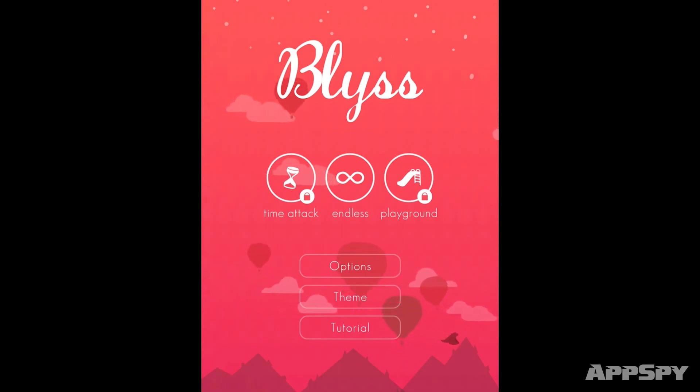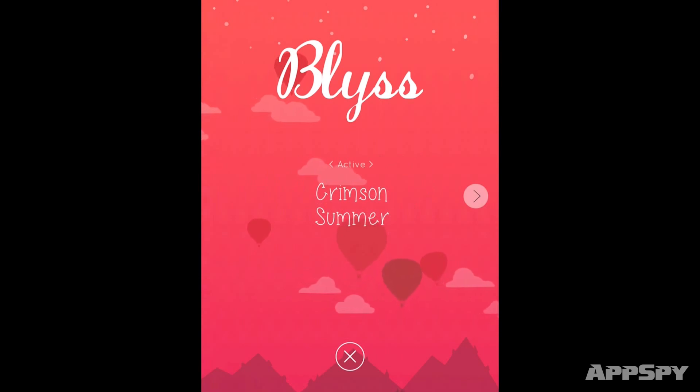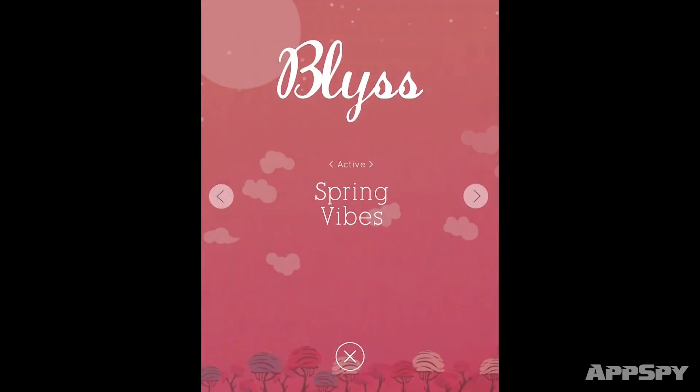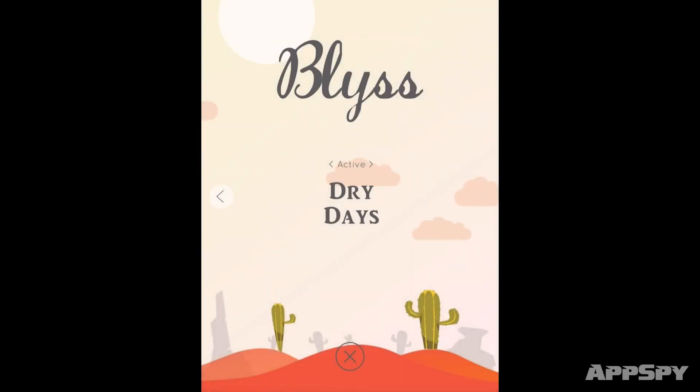The thing that's really cool about this is the themes. At the moment we're playing with the Crimson Summer theme — it's all about summer, sunrise, and bright things. And there's Mountain Dreams, which is all about darkness and sadness. We've tried to put different emotions in each theme so that it can appeal to different kinds of players. There's also Spring Vibes and Dry Days. Each theme has a different soundtrack and a really different feel.